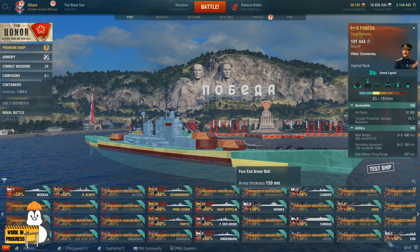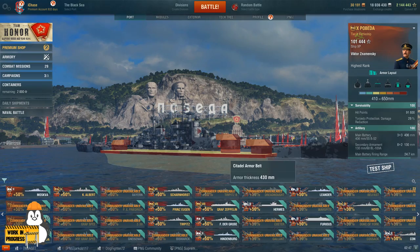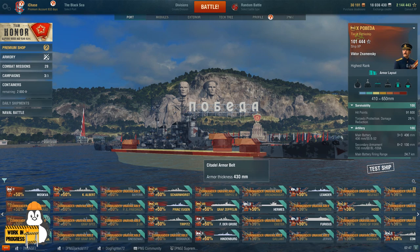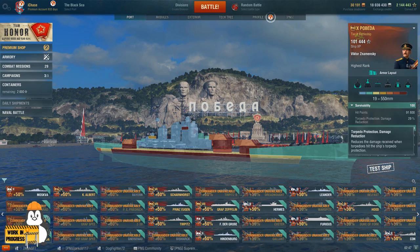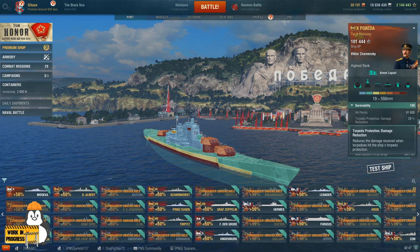If you are angled and staying at range, this ship is pretty tough and not easy to crack — and staying at range is what you're going to be doing a lot. Looking at the underside of the ship, you'll notice the citadel is above the water, so she is vulnerable to that if you're up close. She has only 29% torpedo damage reduction, which is not as good as Kremlin, but at the range you'll be playing it doesn't really matter.